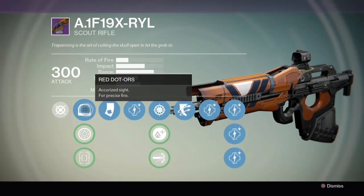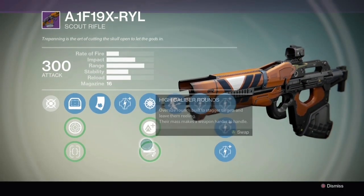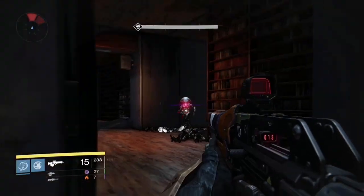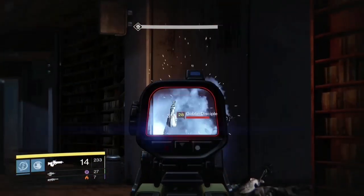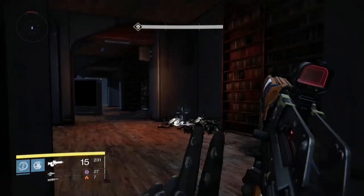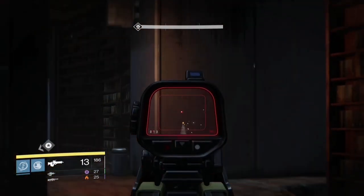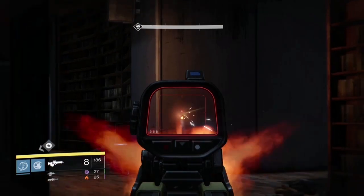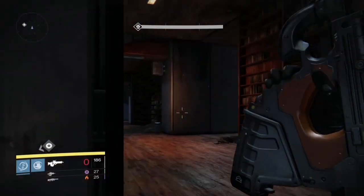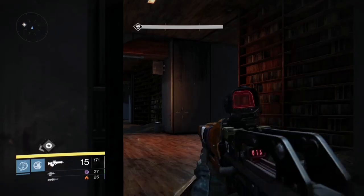And finally, this is the A1 scout rifle. You can obtain it for 150 marks through the Vanguard. It's got 15 rounds in a magazine, not 16. Body shot is 356 and precision is 1068. You can shoot these bullets in around 6 seconds, giving it an estimated DPS of 890 to 2670. Luck in the Chamber does 475 body and 1423 precision.